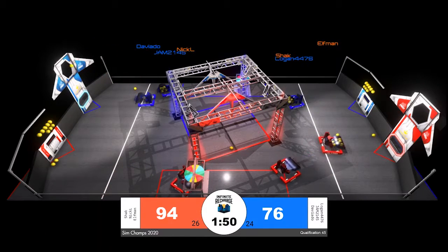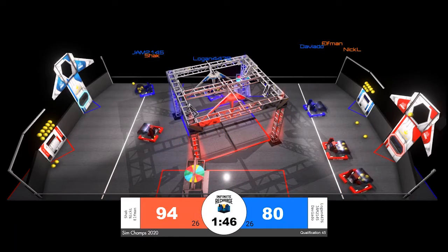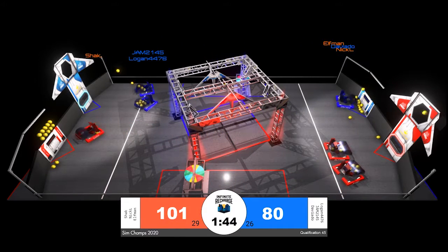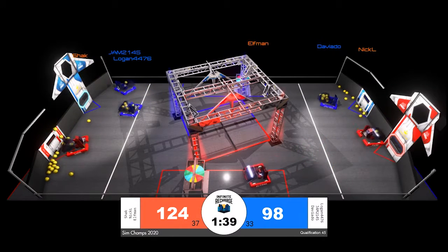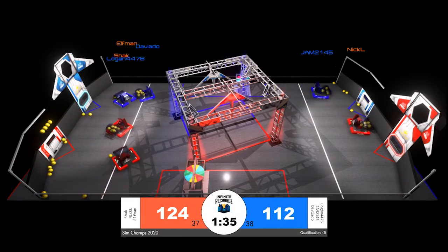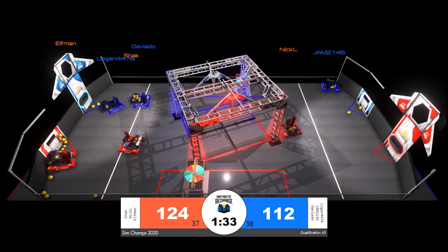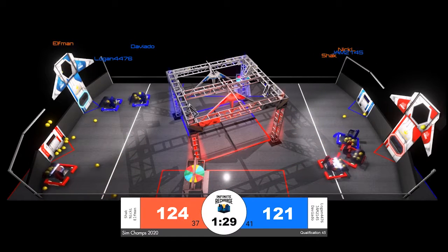Two robots scoring for the Red Alliance, one for Blue. Shaq able to empty off their hopper for the Red Alliance. Elfman and Nick L now trying to score simultaneously. That leads to a lot of power cells going into the power ports, but it usually means not many making it into the inner port. Every power cell scored in the outer port is worth two points apiece, each one in the inner port worth three.